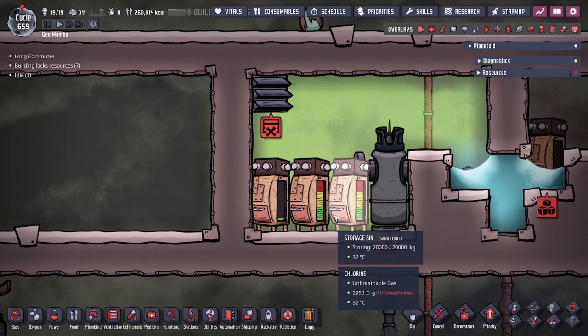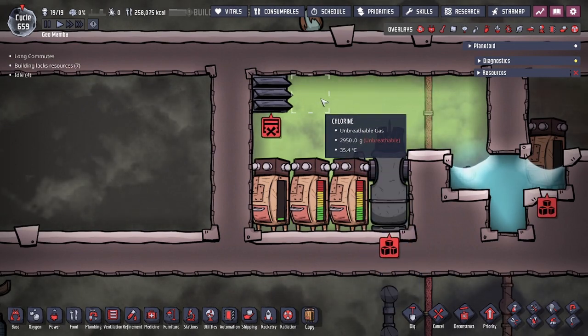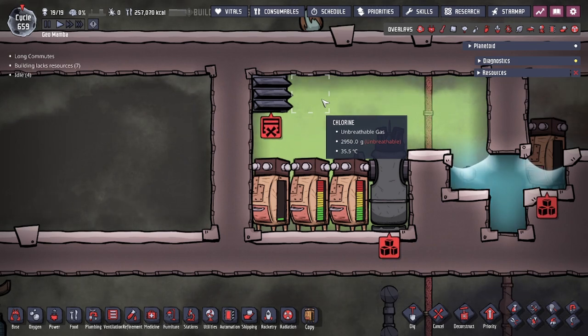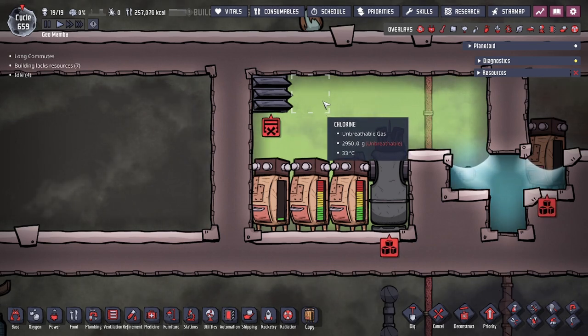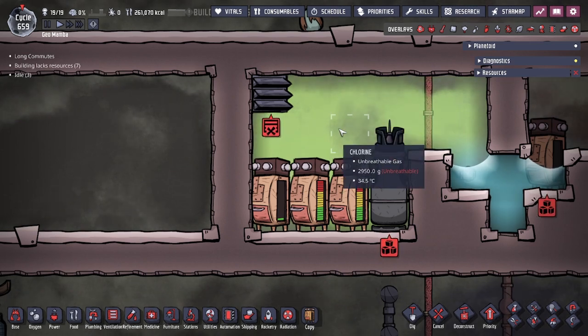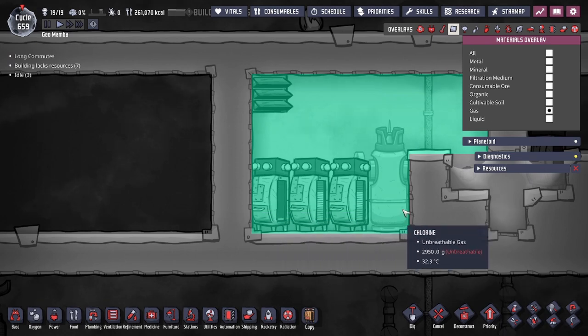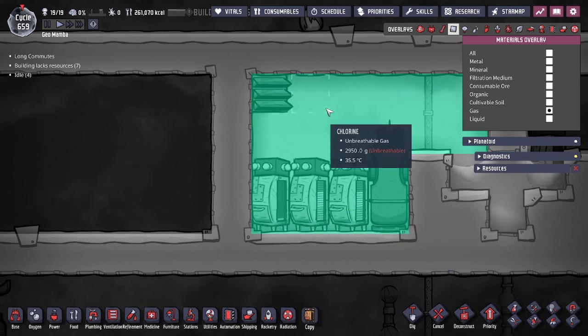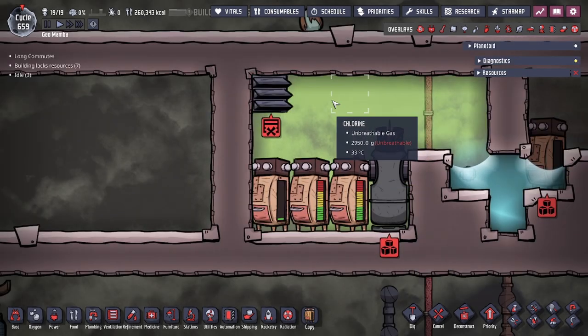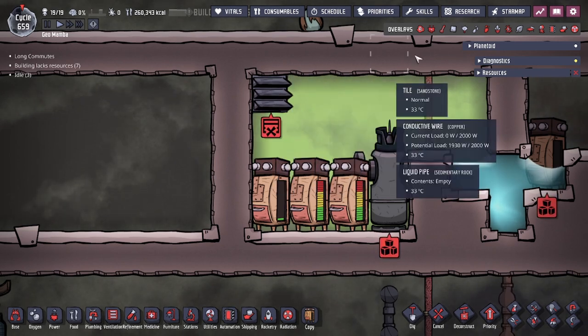In all cases, the pressure level you're going to be looking for is going to be above 1800 grams. Over here, each tile is at 2950, so this means that anything in this room — because all the tiles are the same element, which means we have an even distribution of gas — nothing will off gas in here. You could achieve this by using a gas vent.